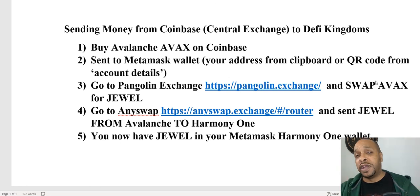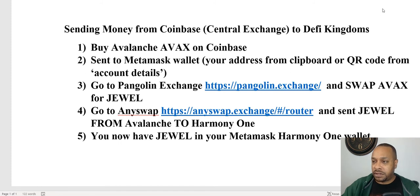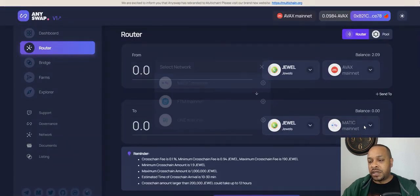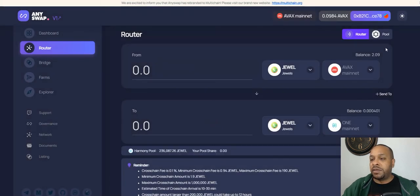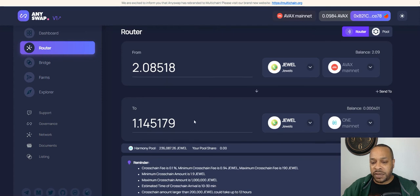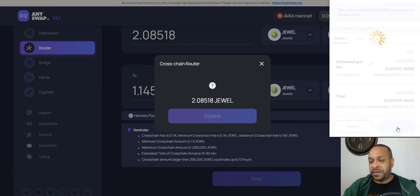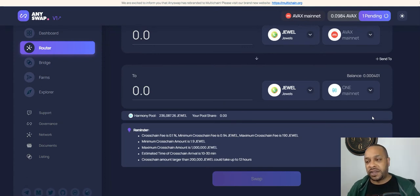You may have to email your MetaMask address to yourself and then copy and paste it from your email into Coinbase. Go to Pangolin exchange, swap AVAX for JEWEL, then go to AnySwap. You're in the AVAX mainnet, select JEWEL, and send JEWEL to ONE which is Harmony One mainnet. Send the max amount, click that, swap, confirm. We're sending about two JEWEL to ourselves, then we'll throw this into a liquidity pool.